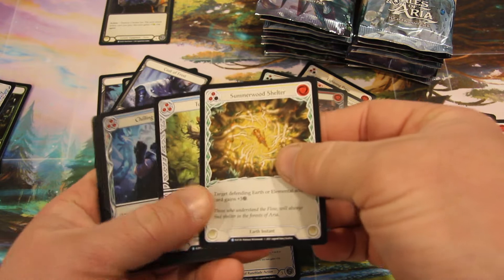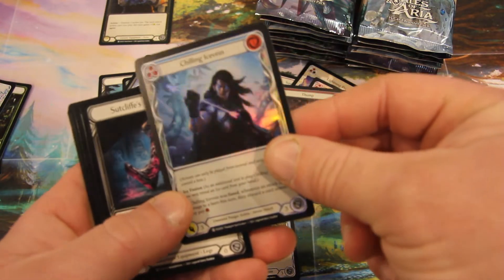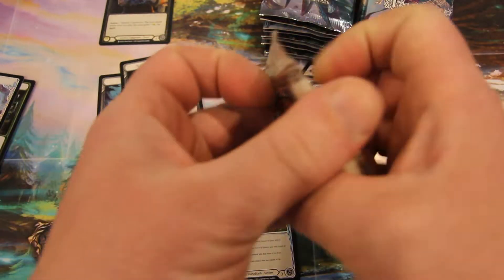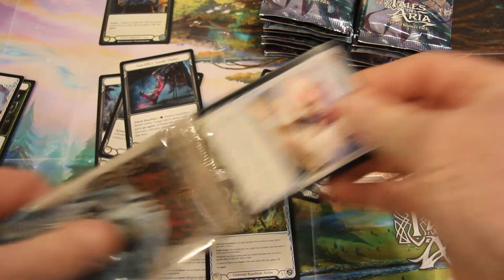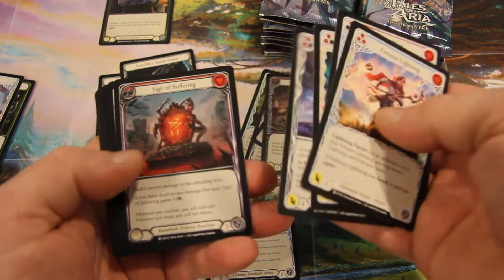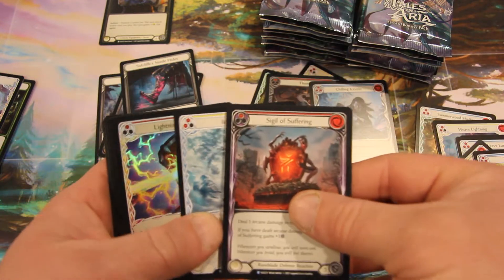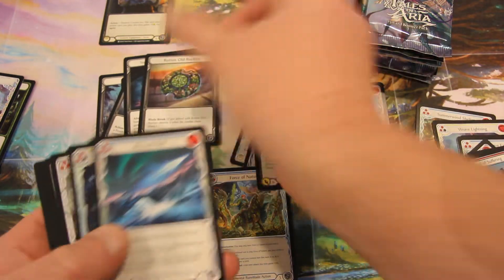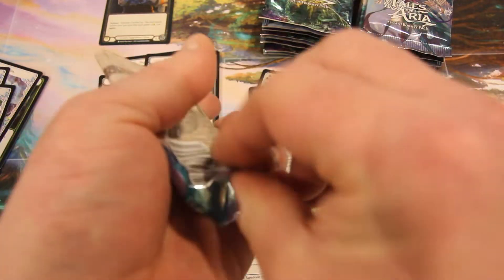I'm not sure where they're going to go next for the next set, but I don't know how they're going to top this set — it'll be interesting to see where they go. They might be doing a supplementary set like they did with Return to Wraith, then Crucible of War. That was a bit of a supplementary set, and now they've had two main sets — Monarch and now Tales. Will they go for another supplementary set, and what will be in there? When will they do the next supplementary?